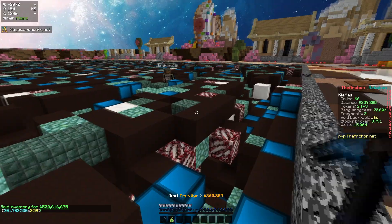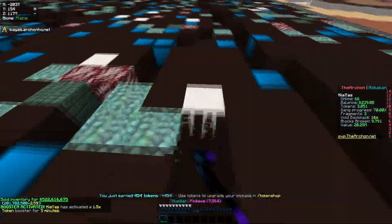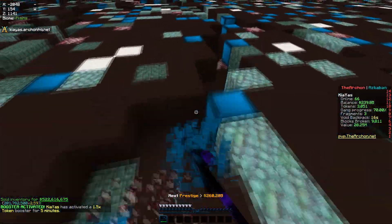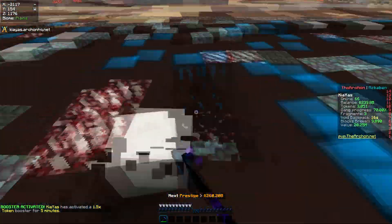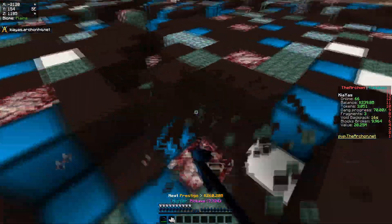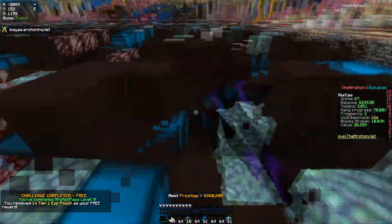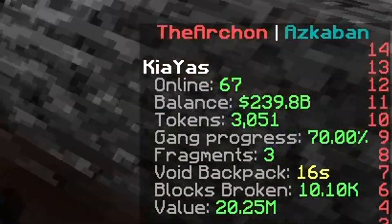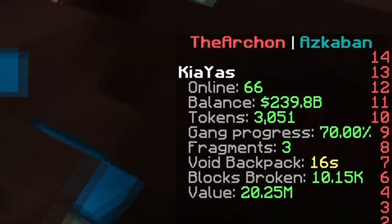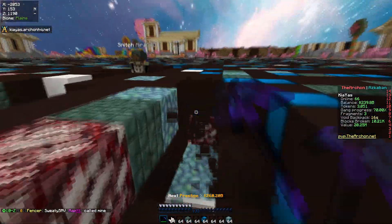Let's go ahead and sell this last one and use this token booster. Right-clicking it — booster activated for five minutes, a 1.5 times booster, which is going to be really nice. Getting as many tokens as possible is my main priority right now. As you guys can see on the right if you zoom in, we have around 3k tokens right now, which is quite a lot.